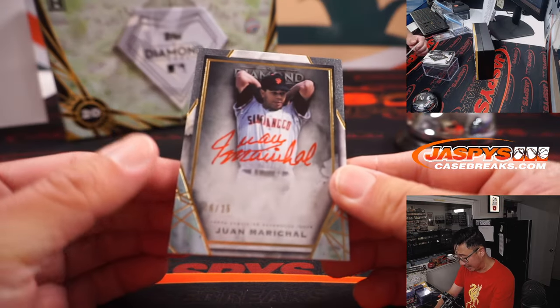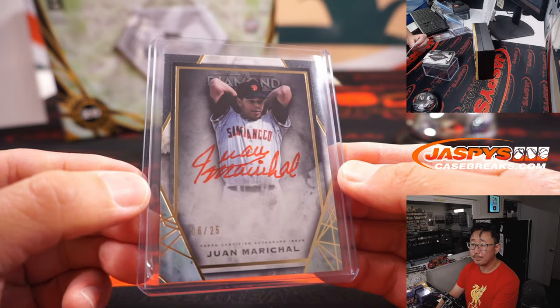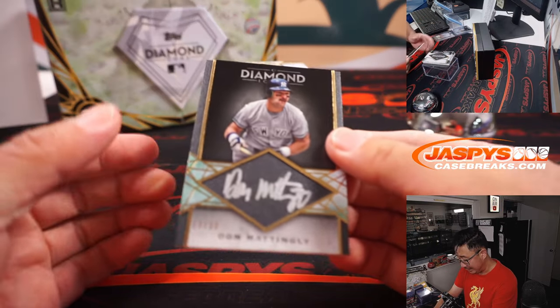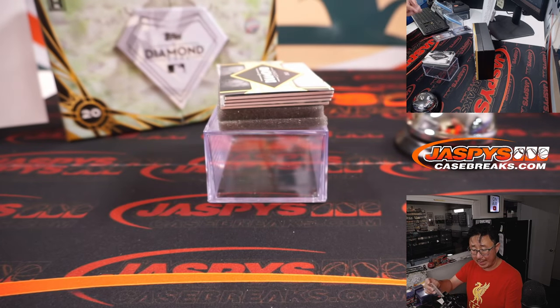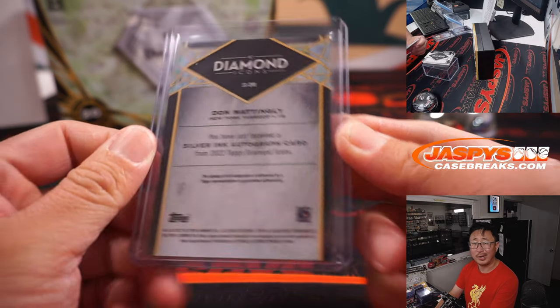All right, more Giants — six out of 25, red ink auto, Juan Marichal. Those red ink autos, I've said it before, I'll say it again — those red ink autos really pop. Back here is Donnie Baseball, three out of ten — Don Mattingly for Michael L. and the Bronx Bombers. Nice silver ink autograph. Great mustache as well.